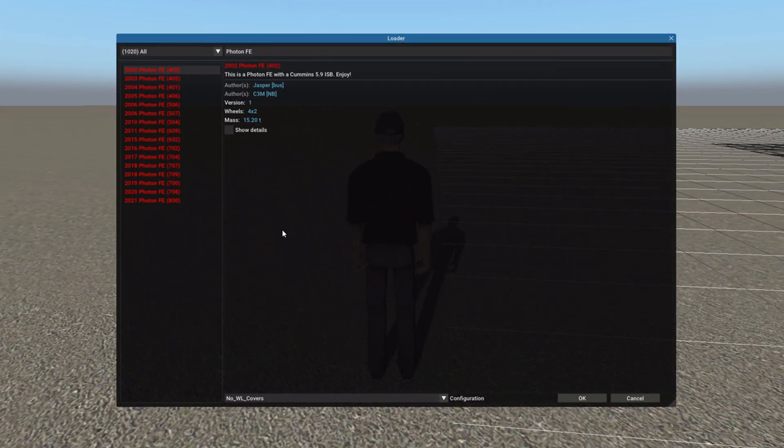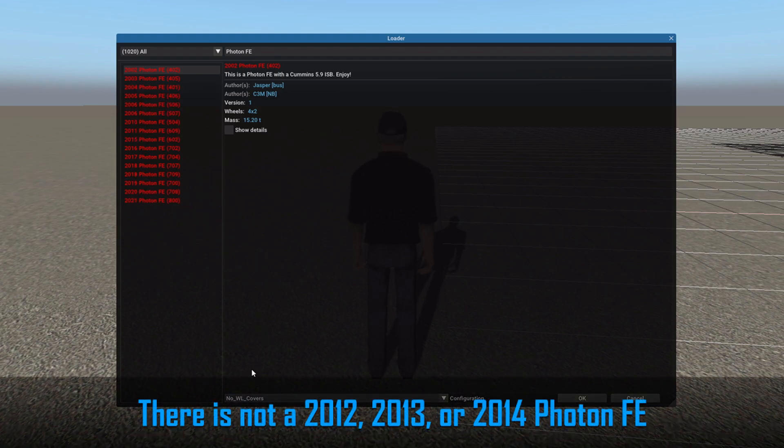So let's look at the Photon FE's in the spawner. We have a 2002, a 2003, 2004, 2005, all the way up to a 2021, and each bus can be spawned with or without warning light covers. So that covers the Photon FE in the spawner.